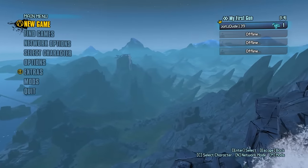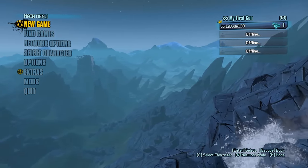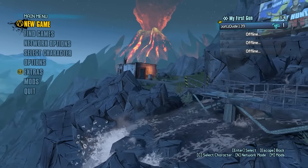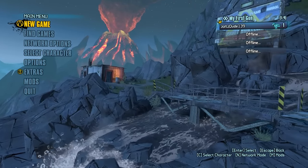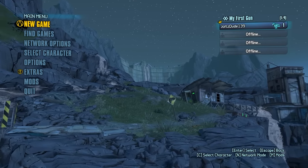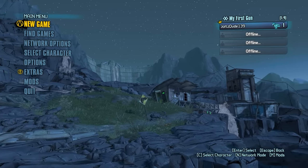Assault rifles only Axton. Yes, that's right, we're finally doing it. It's been a while. I've been wanting to do this for a long time. Our only gun is going to be assault rifles. We can use any shield, grenade, class mod, relic — any of that stuff is fine. The ultimate goal is going to be to collect all of the unique assault rifles. Let's jump into it.